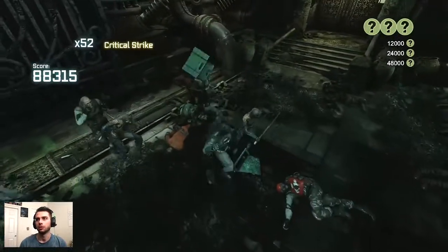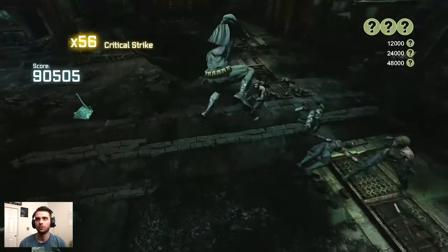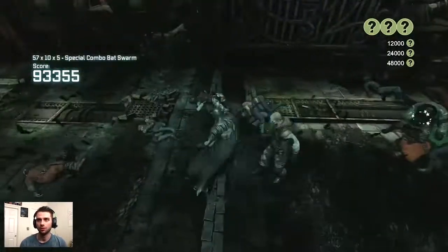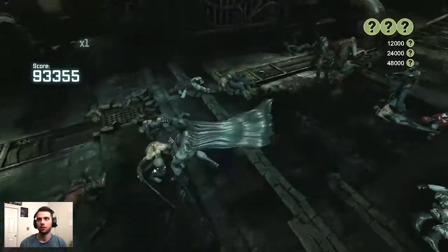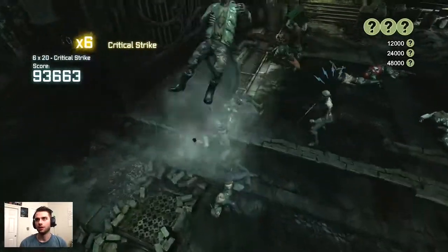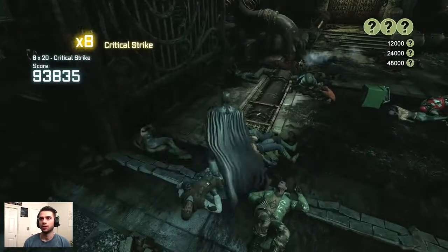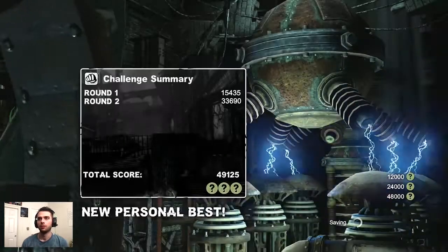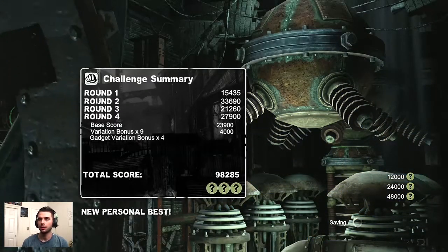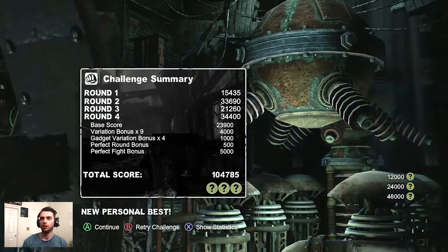I did lose my flawless free-flow there — I was not expecting those two ninjas to drop after my multi-stun breaker. But that just goes to show that the multi-stun combo breaker also has KO potential, so keep that in mind. Hell's Gate extreme done — nice score there, perfect night.